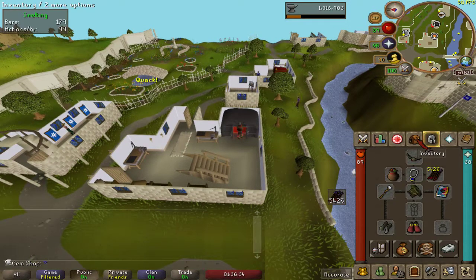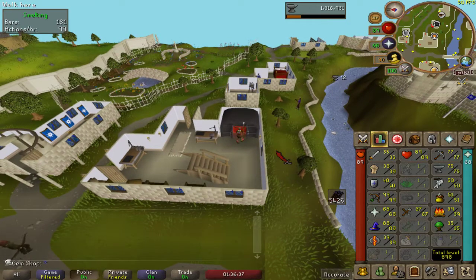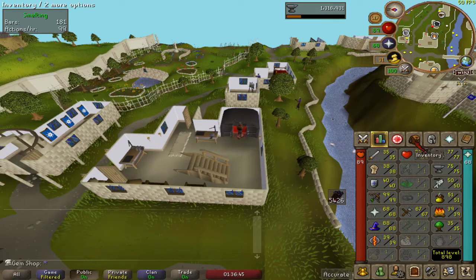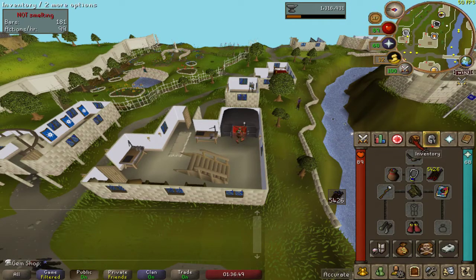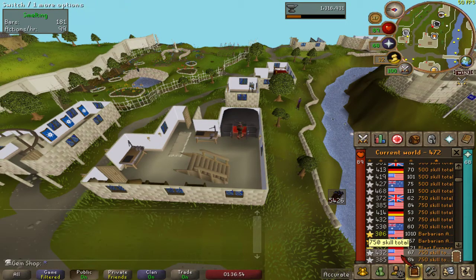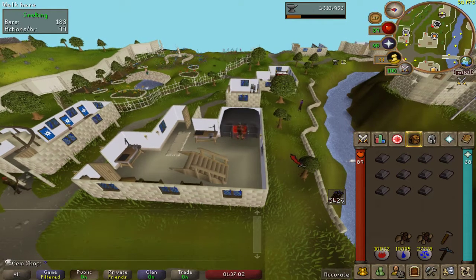Hello YouTube, today I'm bringing up this video because I've been working on my 89 smithing grind for my rune sim on my free-to-play ultimate iron man. I've been having this issue where, especially at peak hours, all the total level worlds — the 750 and the 500 — that's all we got on free-to-play, are packed with actual players, and I don't like having to crash them.